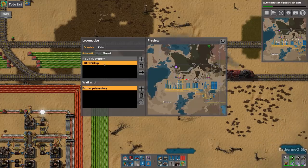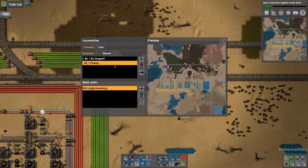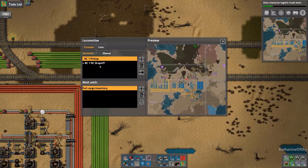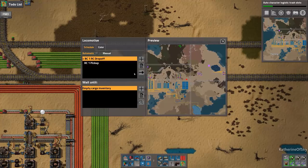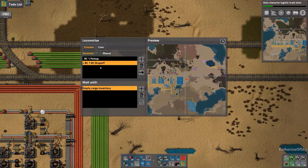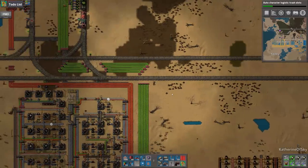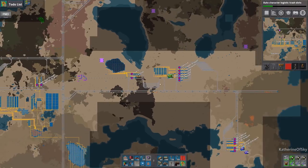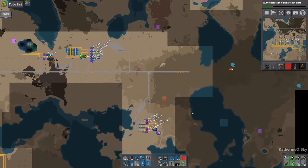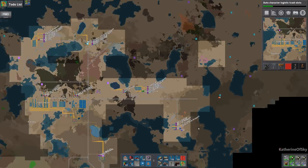Oh, you can move them around! You used to not be able to do that. That's so nice — I hadn't noticed that. That is lovely. You used to not be able to move the stations around at all, so it was like you had to delete the entire list to get to the next thing.